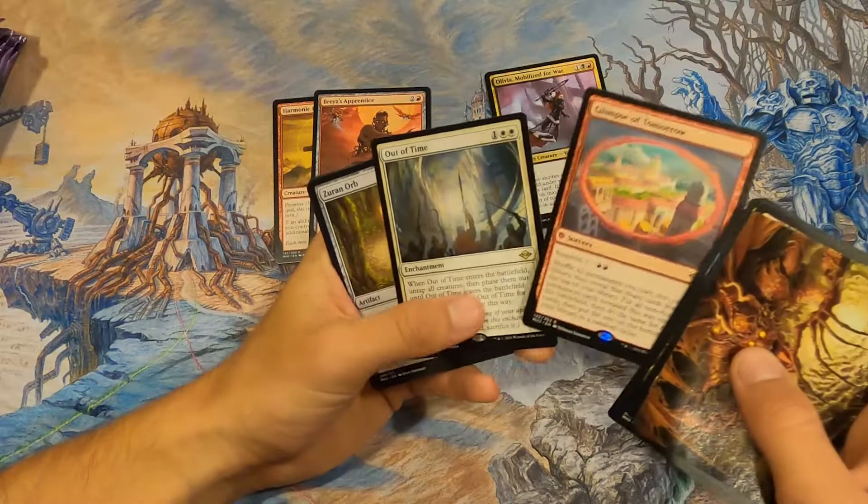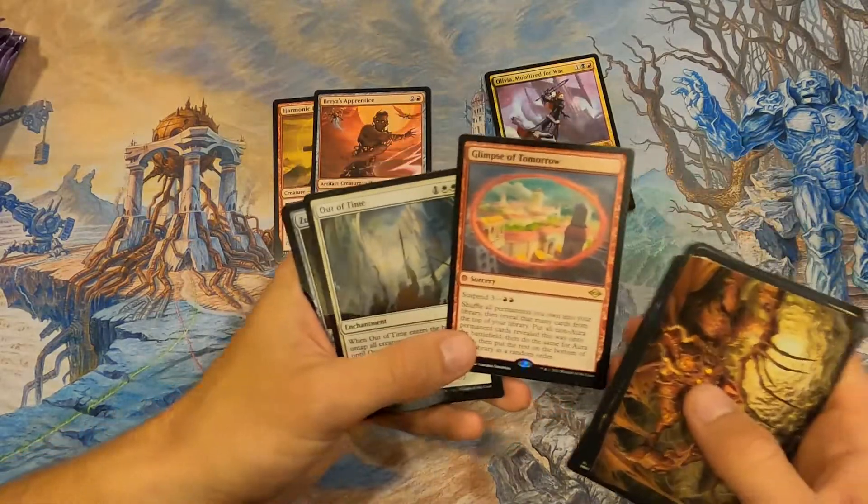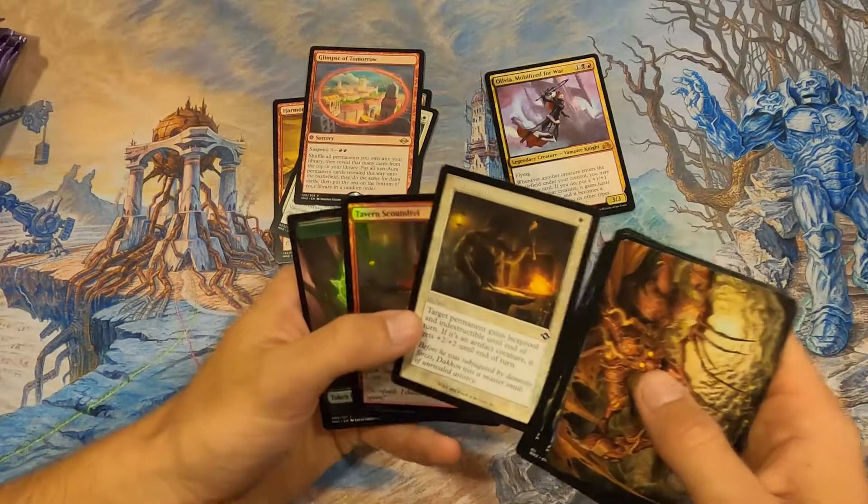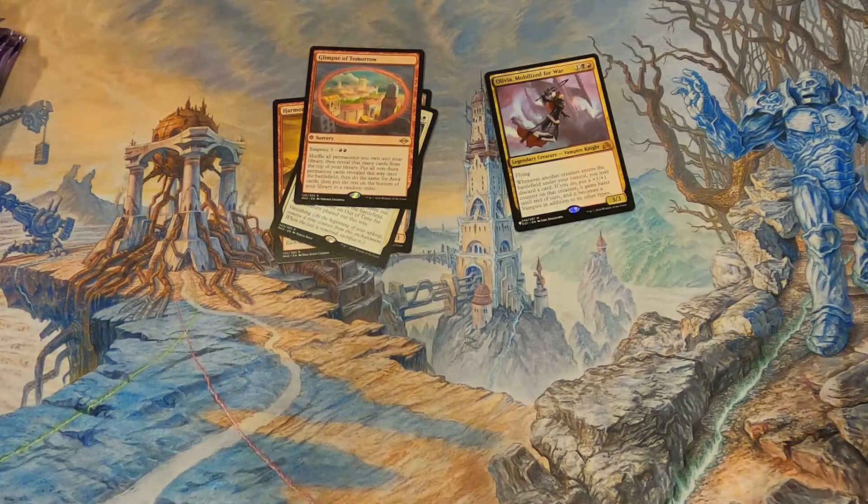Out of Time — that's a really interesting rare — and Gone to Tomorrow, the suspend card. Out of the cycle and nothing really in the back.